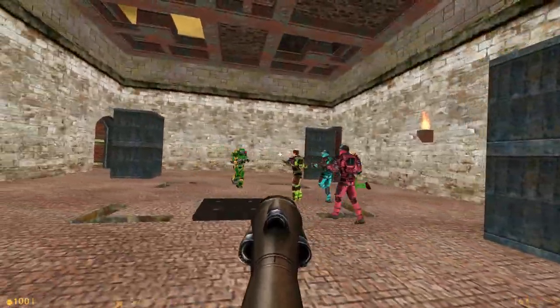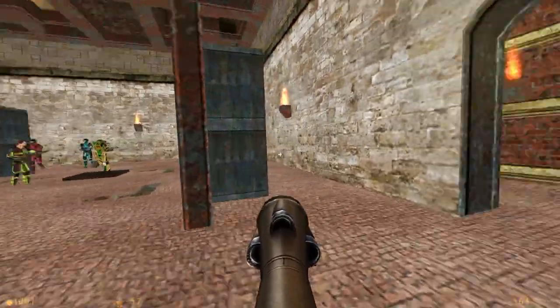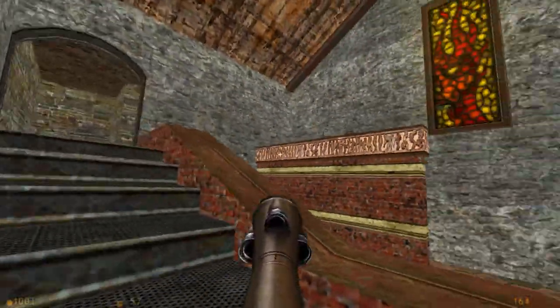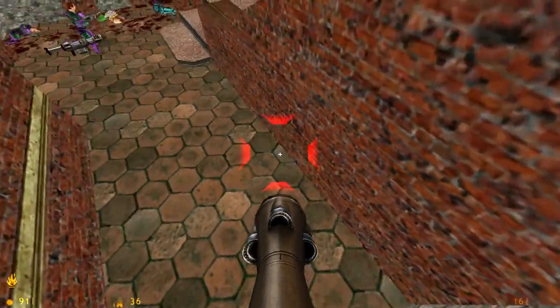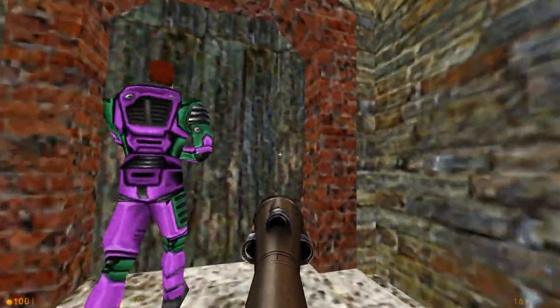But as just a straight Deathmatch map, even with all that being said, it works. You can play this with someone and you'd have fun — because you could have fun in the original Quake Gloom Keep too. If you absolutely need to play it in Deathmatch Classic for some reason, here it is. One big difference though: the fire actually hurts you in Deathmatch Classic. It was just a static prop in the original Quake, but now it's been upgraded.